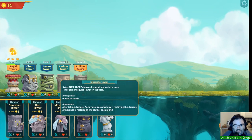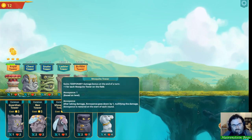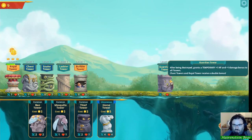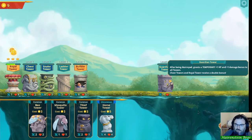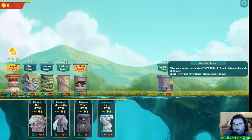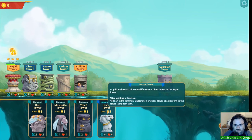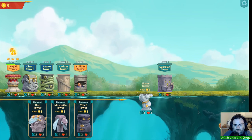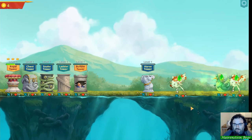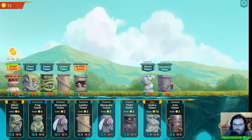I'm not a big fan of mosquito towers, though they do work well with frog tower. I do really like the guardian towers though — when they're destroyed, they give plus one HP and plus one damage to all towers. The chest and royal towers always receive a double bonus, so that's pretty good. I'll go ahead and take horse tower up front as well. Kill that guy, kill that guy — good to go, on to the next round.